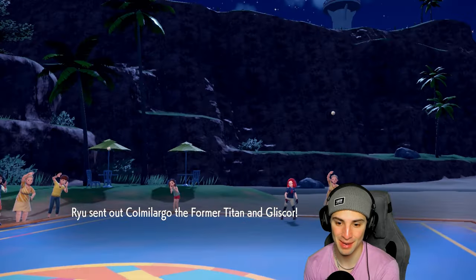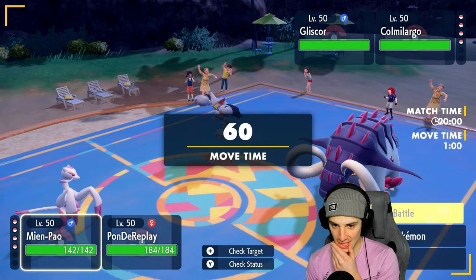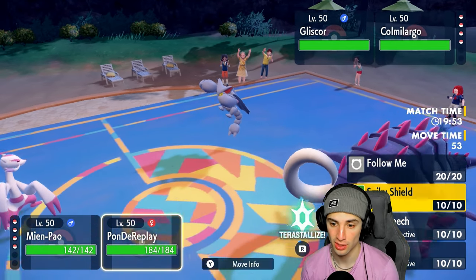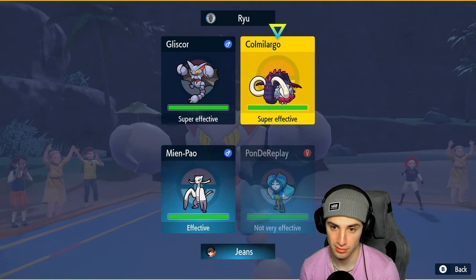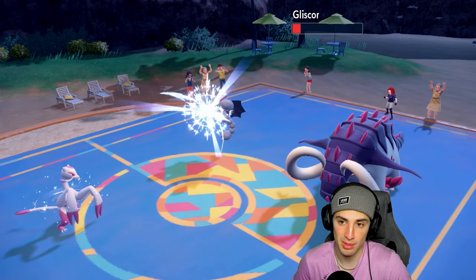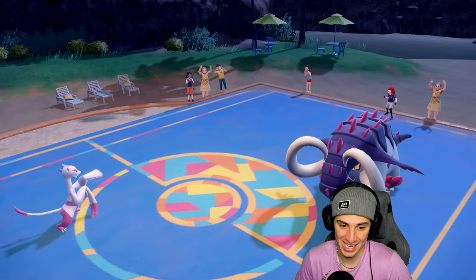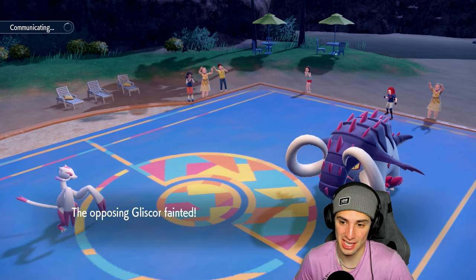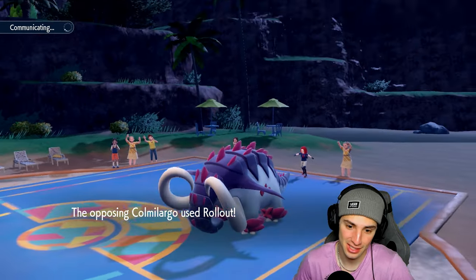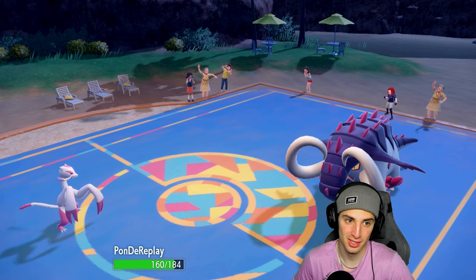They lead Gliscor and Great Tusk — totally fine by me. I fake out turn one and go for Triple Axel. They probably don't know I have Triple Axel — I'm going for it alongside Ivy Cudgel into their slot. Triple Axel fires, super effective — that's what's so great about Annihilape, people don't even realize it has Triple Axel. We just get rid of Gliscor turn one. They go for Rollout — haven't seen that in a while. Hot start for us.